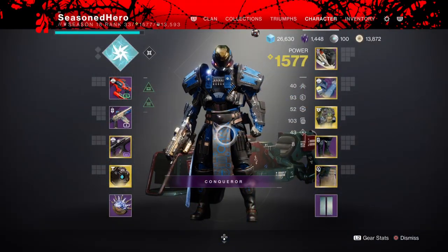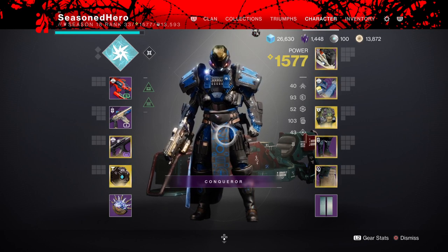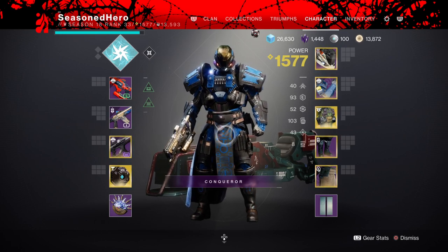For our stats we have 90 Resilience and 100 Discipline. These are the only two stats you're going to be focusing on for this build because of the simplicity behind it. We will be using our super as well and melee but not to a high degree — I will be using my melee more in another version of the build at a later date.